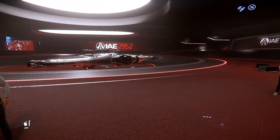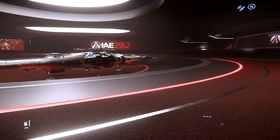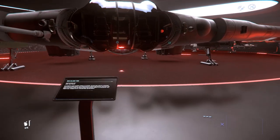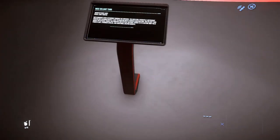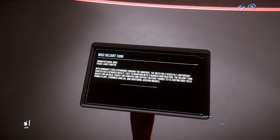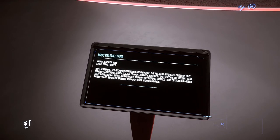With humanity ever expanding through the universe, the need for a versatile, lightweight fighter has expanded with it. Easy to maintain with rugged construction, the Reliant Tana makes for an ideal choice for frontier and outpost defense, thanks to its custom high-yield power plant, stronger shields, and advanced weapon mounts.